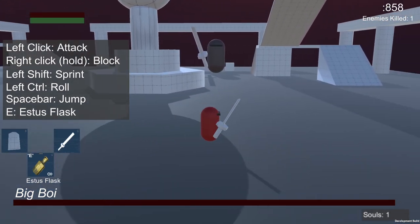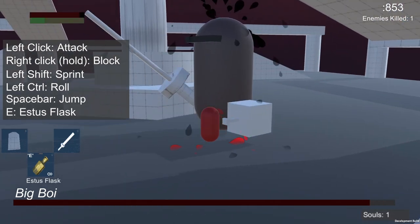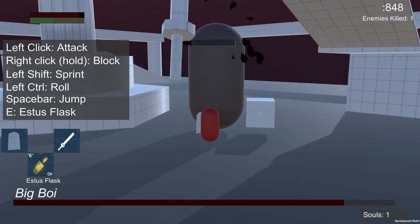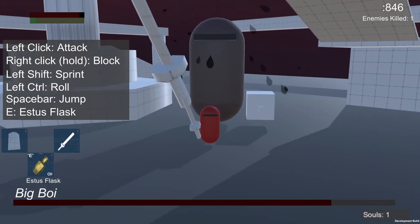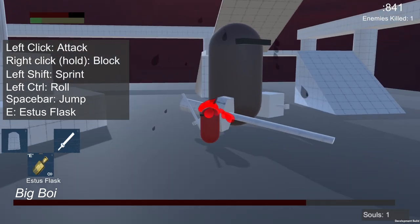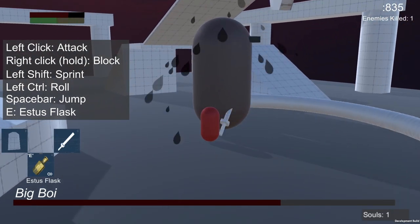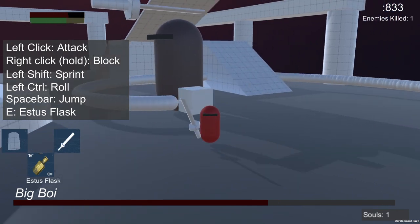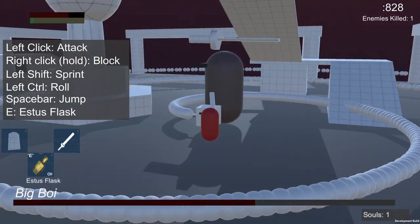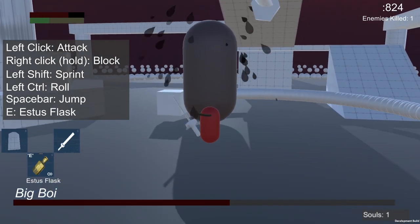Got a little bit of boss music. I have it turned down a little bit, but we have the music here. Got ourselves a nice little boss fight and a block. Dodge — didn't manage my stamina there. He's going to go ahead and do a special attack where he shoots projectiles, and that was worked on by me — the animation, the shooting, the projectiles, all that. I worked on that. Good stuff.